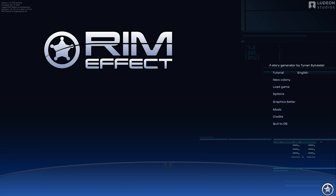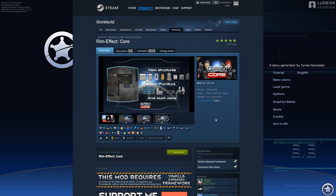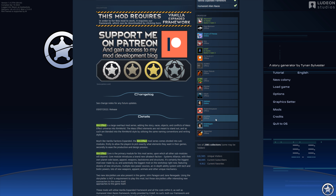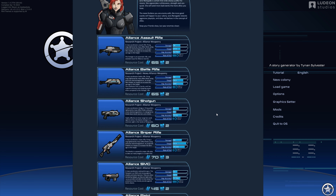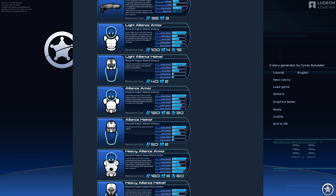I know that all the stuff looked really cool, but I'm going to be kind of learning and trying to remember as we go. RimEffect Core — you've got to have this if you want to play any of the RimEffect mods.